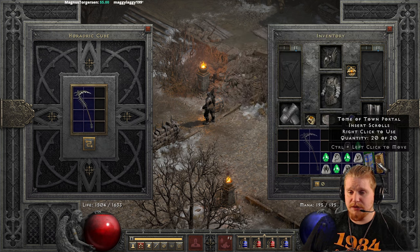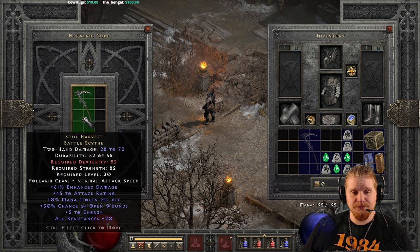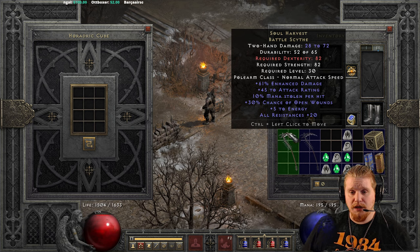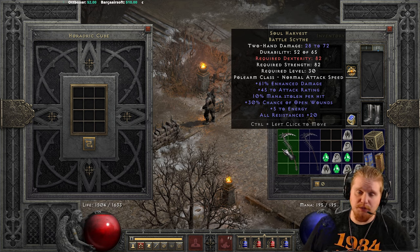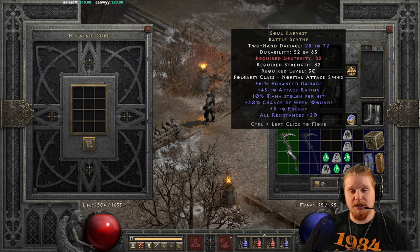Let's take a look at what happens if we upgrade this with a Ral, a Sol, and a Perfect Emerald. The Soul Harvest Scythe goes from the normal difficulty item — 12 to 32 damage, 41 strength, 41 dex, level 19 — to the Soul Harvest Battle Scythe: 28 to 72 damage, 82 dexterity, 82 strength, level 30. Not bad, not the greatest. If you're heading into Nightmare difficulty, which is level 30-ish, you could upgrade it. Ral, Sol, Perfect Emerald is actually pretty cheap — most people have those laying around. The 10% mana steal and open wounds could come in handy on a Druid moving up the ranks, and on the Druid it is actually very, very fast.